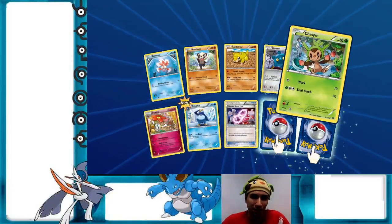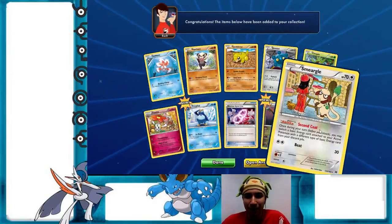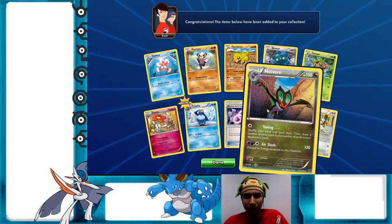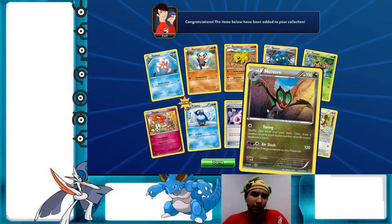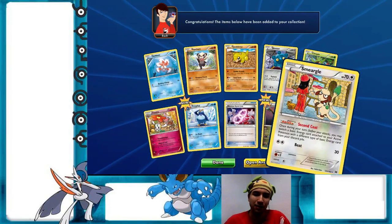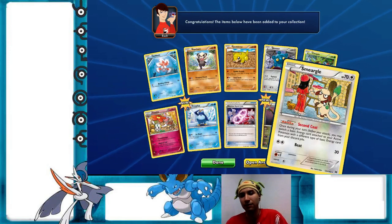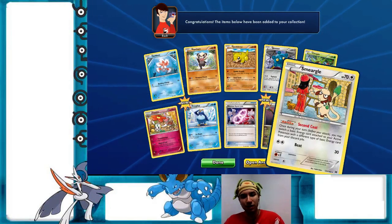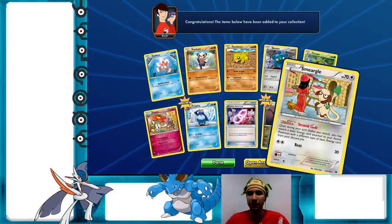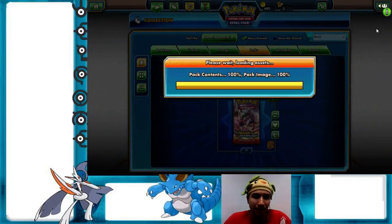Friend is a new card. This is Noivern — oh god — and Smeargle! Two good cards! There's a Noivern BREAK in the set, but honestly I'd rather combo Noivern BREAK with the Noivern from Furious Fists. Smeargle with Second Coat is a very tricky card: you choose one of your basic energy cards attached to your active Pokémon and change it to a different energy from your discard pile. That sounds strange, but I've already seen some really good combos especially in Dragon-type decks that use basic energies. I actually like this Smeargle and see potential in it as a tech.